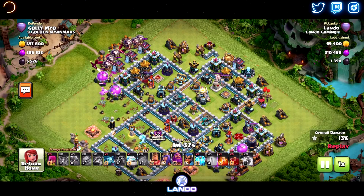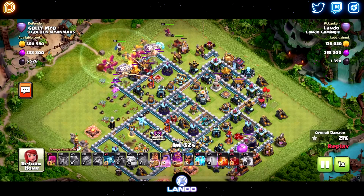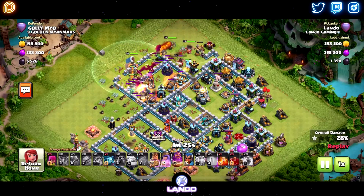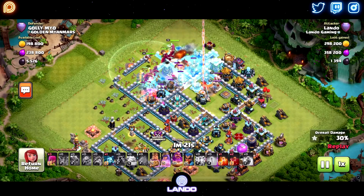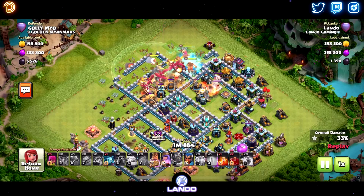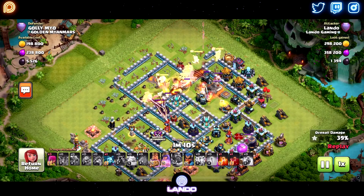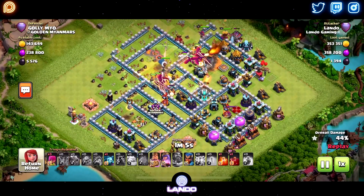Balloons, dragons in. Heroes are going to go in at 12 for the funnel. I also bring zaps for the sweeper. I am bringing zaps for the sweeper because it seems like people are catching on that Drags are really OP. On defense, a lot of the sweepers are facing away from the Town Hall - they're kind of giving you the Town Hall, and then they have a sweeper facing where you want to enter with the Dragon. So it's been pretty valuable to have the zaps to take down the sweeper.